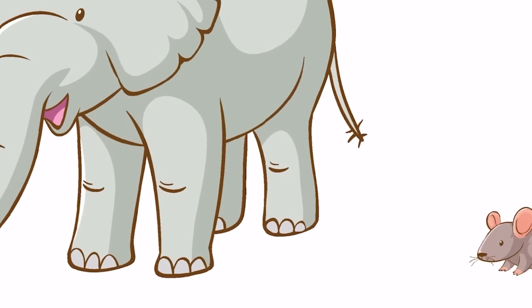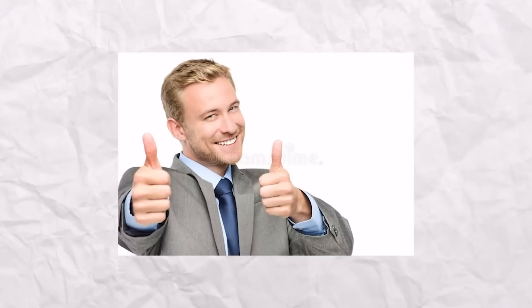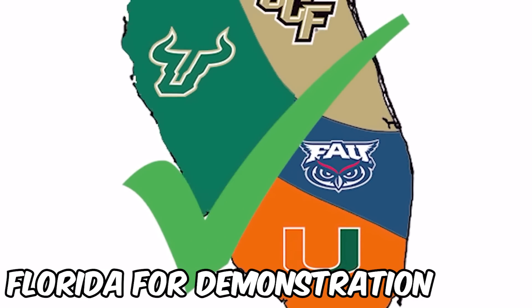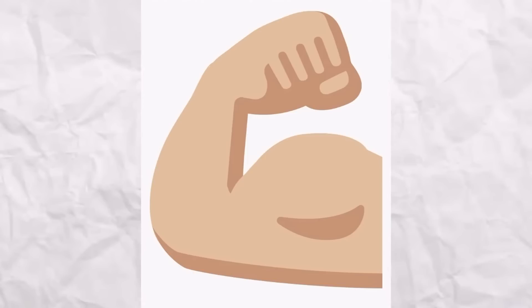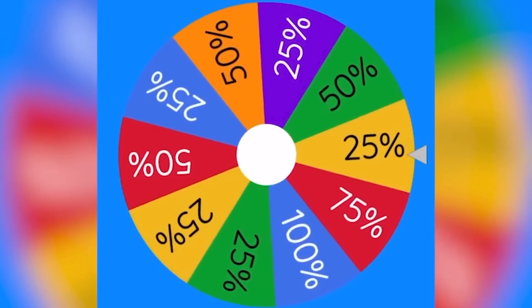Now, here's where my new rules come into play. Unlike other simulations where being big had no advantage, in my simulation, being big will give you an advantage. Basically, if you conquer other teams' territory and win your match, you will have a higher chance of taking all of the land. However, if you are a strong team and a smaller team beats you, they are not guaranteed to take all of your land.